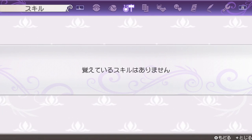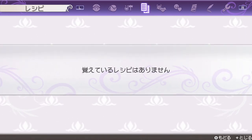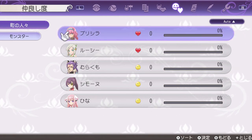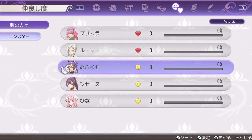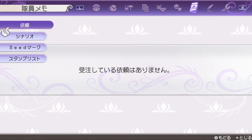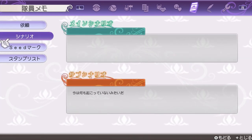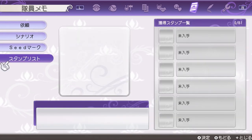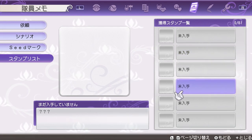Here you've got the skills — I don't have any yet because I haven't done anything, but I'm sure there will be plenty to level up. Here you've got recipes, partners, and relationships. You get hearts for marriage candidates and little smileys for friends. Murakumo is a marriage candidate if you're a girl, so there's no same-sex marriage in this game unfortunately. You can also see your monsters' relationships. Then there's the memo page with requests, main and sub scenario — so side quests and things like that — seed marks, and a stamp list with 81 different stamps to collect.